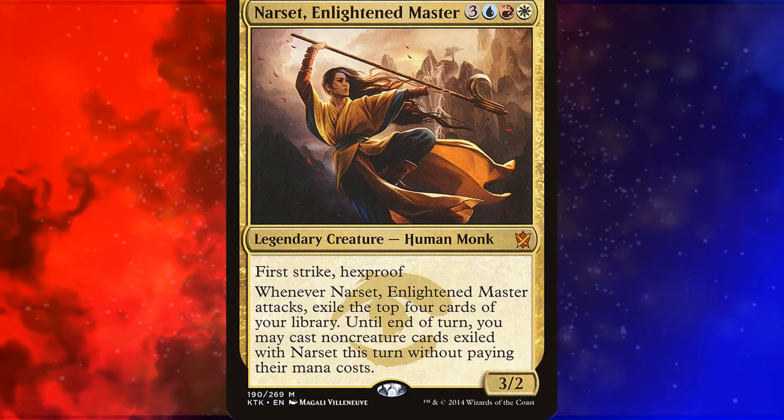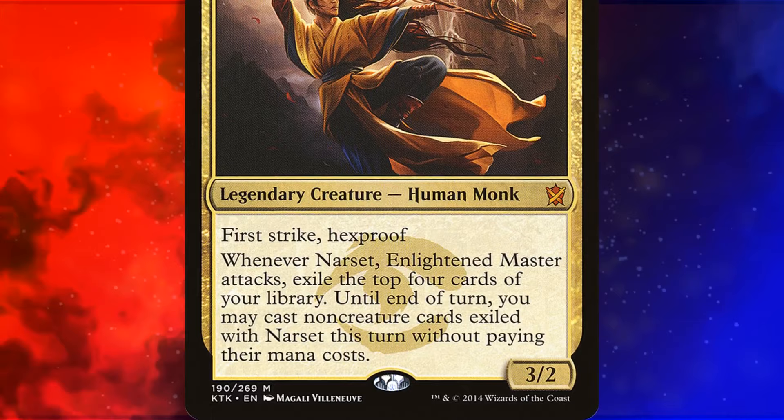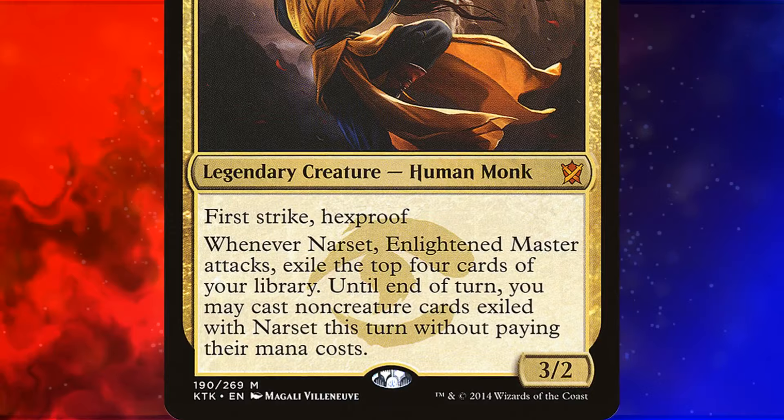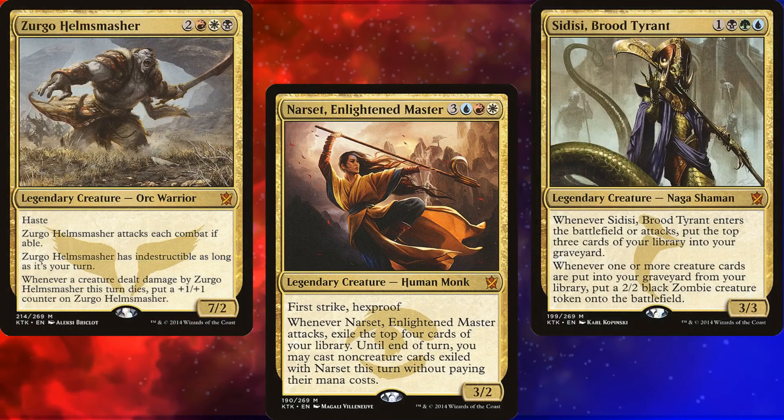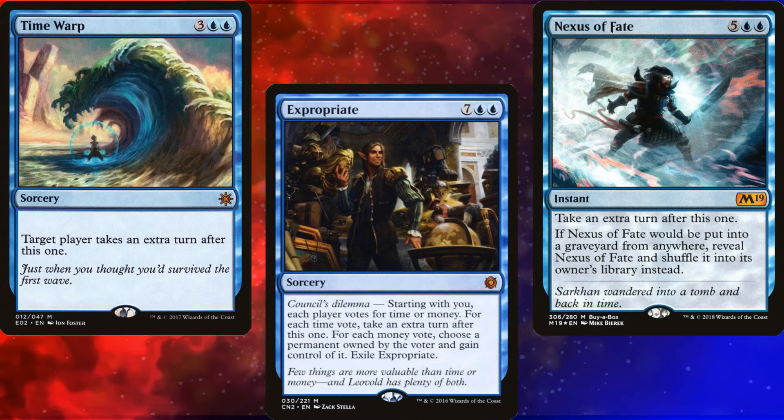Narset Enlightened Master is a 6-mana 3/2 Legendary Human Monk with First Strike and Hexproof. Whenever she attacks, we exile the top 4 cards of our library, and until end of turn, we may cast non-creature cards exiled with Narset without paying their mana costs. She's one of the old-school boogeymen of Commander, often associated with taking extra turns. I've seen Narset turns decks get out of control.